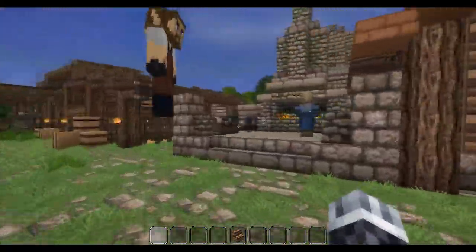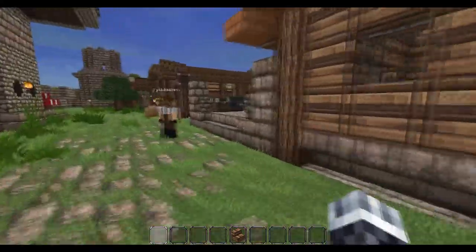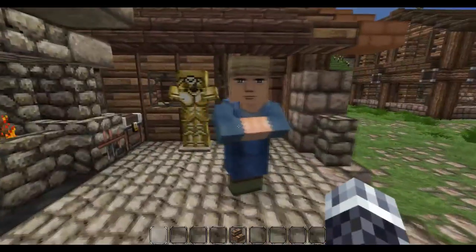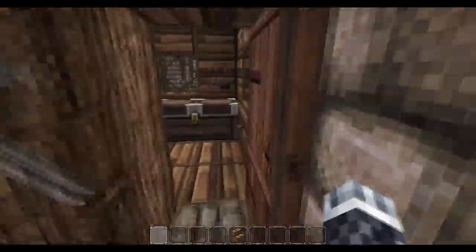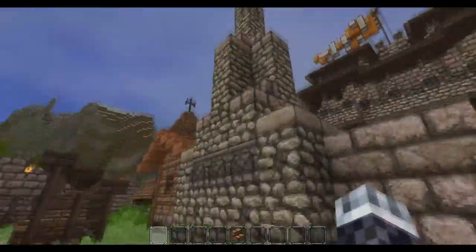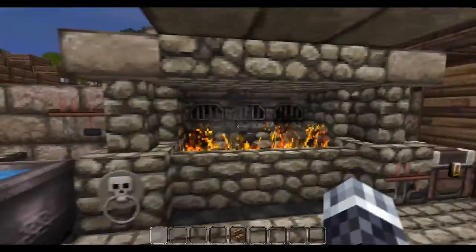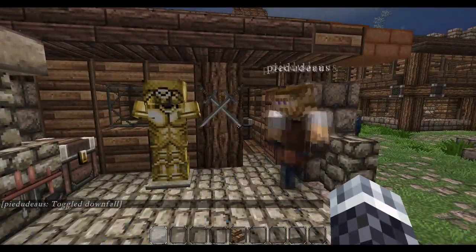The other build is obviously the blacksmith, and surprisingly it's a very simple build — basically a simple little three by five house. We just added the little stone area with the furnace and all the blacksmithy stuff. It was a very quick build — took us like 15 minutes if that. It's turned out surprisingly really well though. A quick look inside — just a simple bed and just a sort of basic setup.